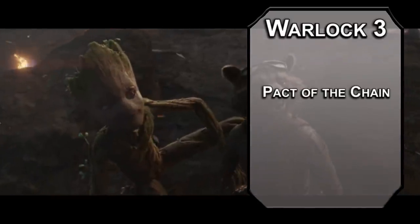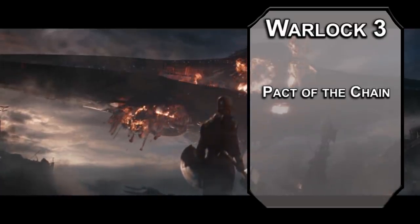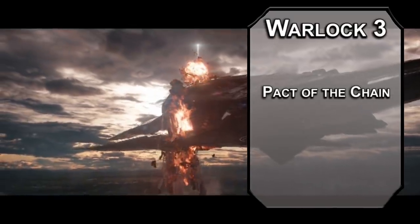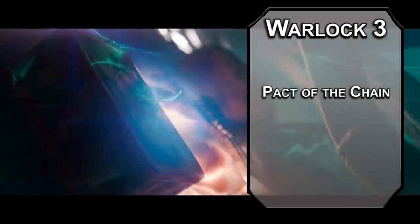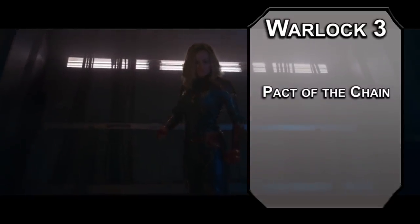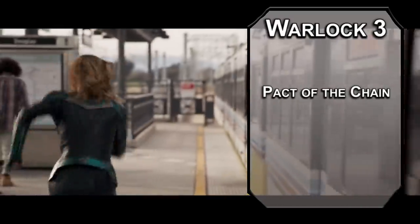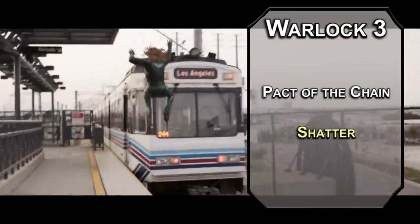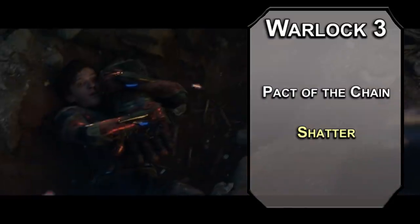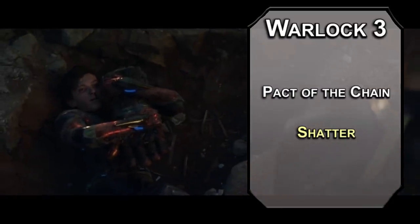3rd level Warlocks get a gift from their benefactor. Per MCU canon, you've got your Flerken from Mar-Vell, so Pact of the Chain it is. This lets you cast Find Familiar, making a little spectral animal — it can also be a Pseudodragon, Quasite, or Sprite, though a kitty cat works best for your little abomination. You can cast touch range spells out of the familiar, but mostly use it for scouting. You can also grab 2nd level spells: Shatter forces a constitution saving throw on creatures in a 10-foot radius sphere, dealing 3d8 thunder damage and breaking inorganic materials.